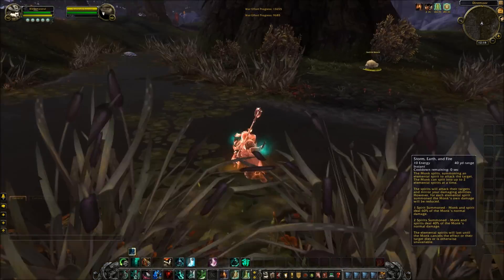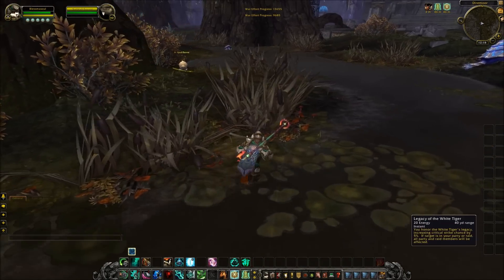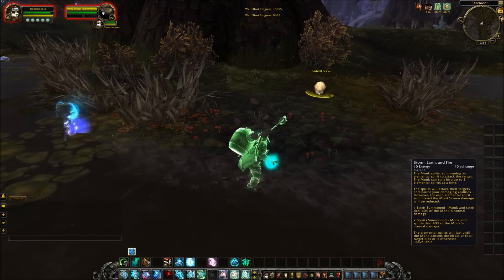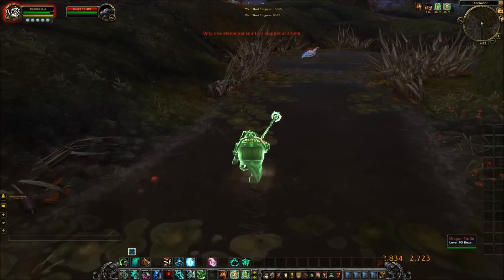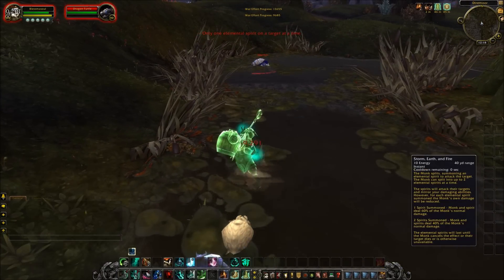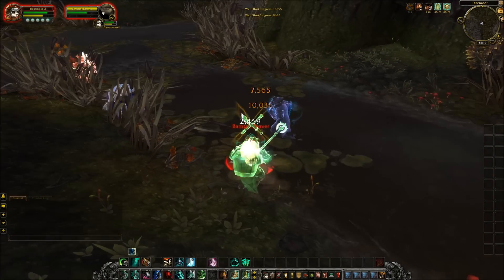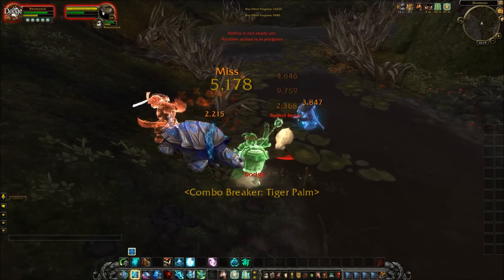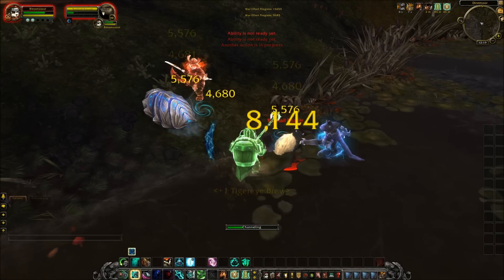When you cast one elemental image into combat, you will each do 60% of the monk's original damage, so that's a grand total of 120% — a 20% increase. Should you cast a second elemental image into combat, you will each do 40% of the original monk's damage, again totaling 120%, which is still a 20% increase.